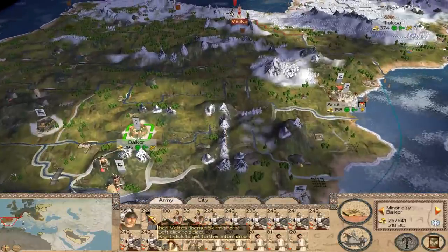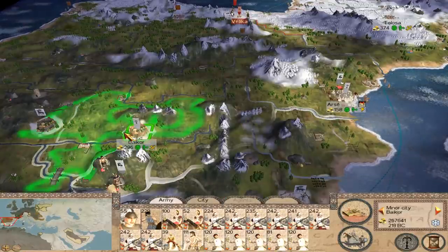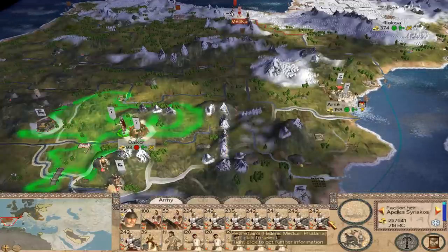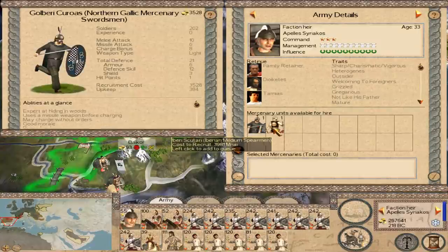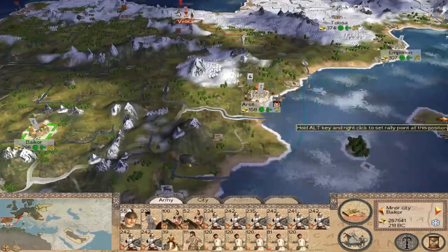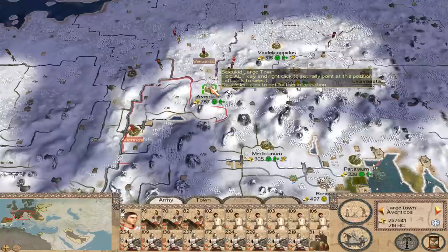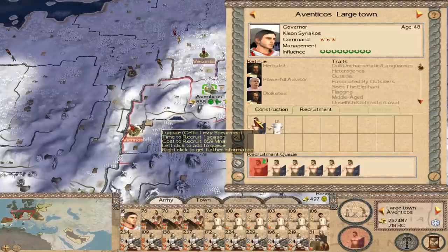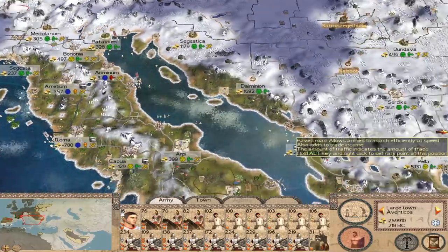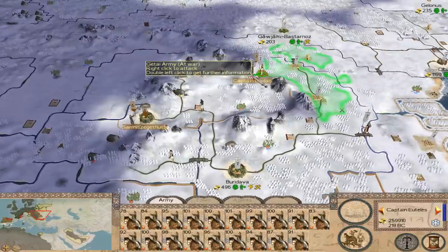Are we able to leave here yet? We need to leave a bigger garrison. I could hire some mercenaries — let me just see what's available. I'd rather not though. Just be patient. And also it's winter, so they can't move too far anyway. They'll surely withdraw.